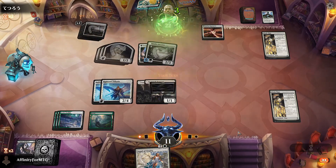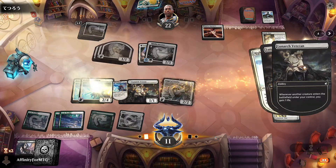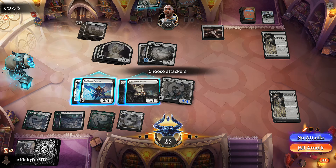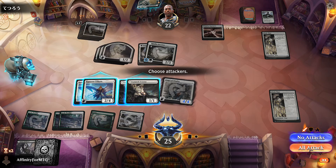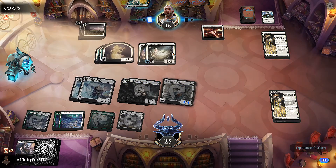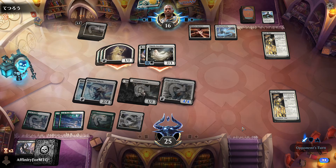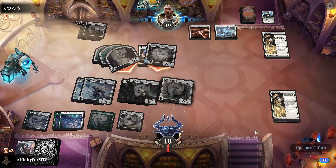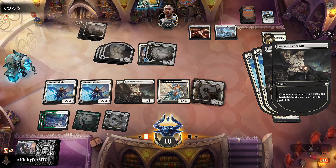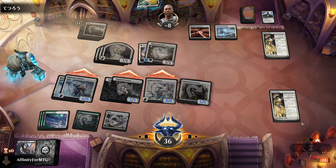I'm going to take all this damage. Is this an Angel or a Cleric? It is an Angel or Cleric — totally knew that. We'll attack all out. We're not in any danger now. They're at 16. There is a danger that they pump something to obscene amounts, but we'll attack all out. We go to 18 — this is fine. We'll play this, play this, and attack for the win.